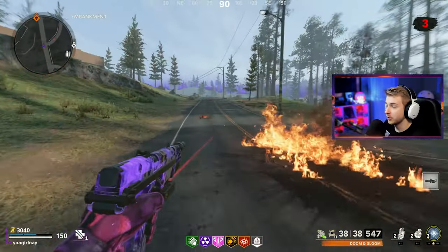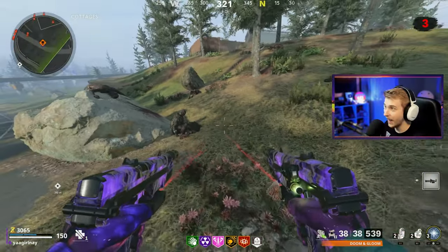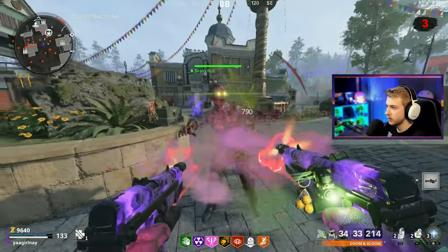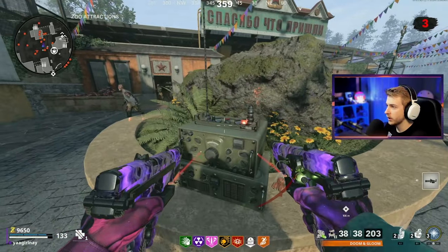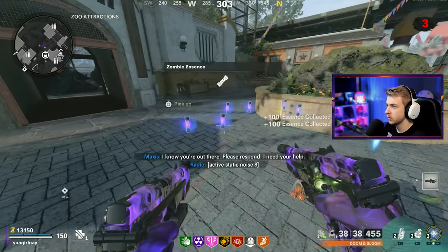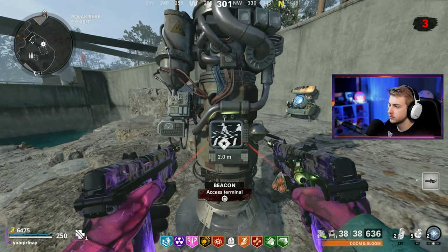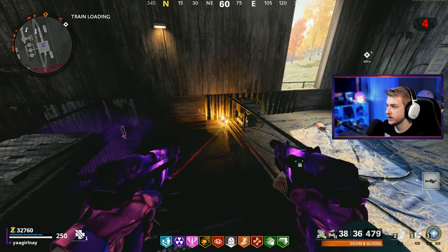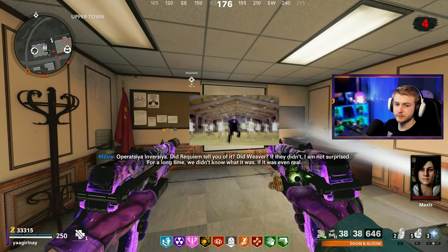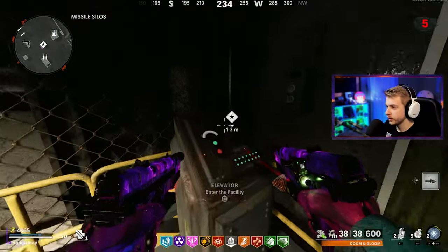I'm gonna skip the first part of this easter egg — it's really boring. Basically, you find these radios, set them all to the same frequency, then pop a 1980s VPN into the warp device. You talk to Maxis, she tells you to warp to the next area, then you find all the symbol monkeys and break those. Eventually you get to Ruka, where the fun part of the easter egg actually starts.